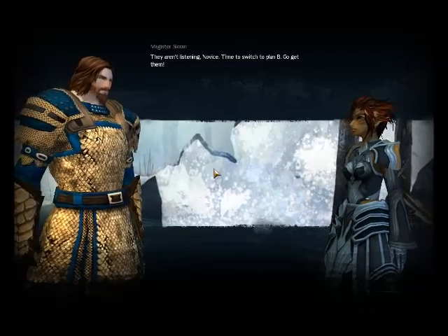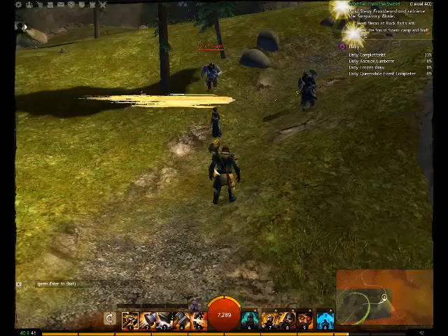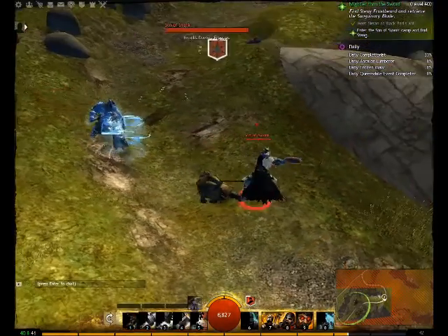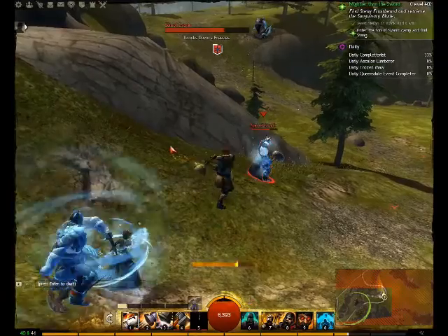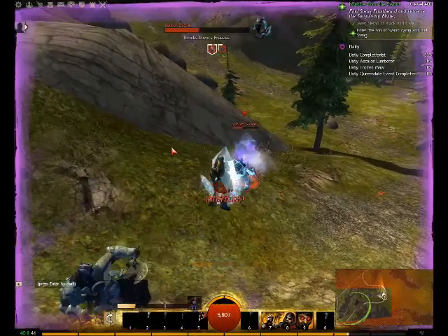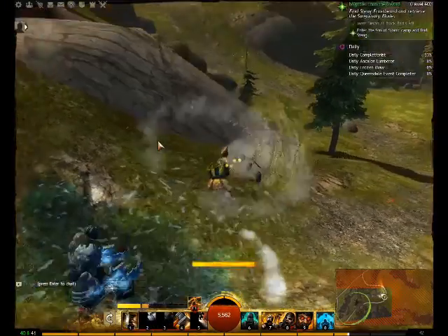It's not too late — please think about what you're doing. The dragon may give you power, but in exchange he's made you slaves. Abandon the dragon in his time of triumph? Why would we do that? Because you're stupid! Lion's Arch is filled with innocent people — you can't do this. They aren't listening, novice — time to switch to plan B, go get them! Allow me to return the favor.